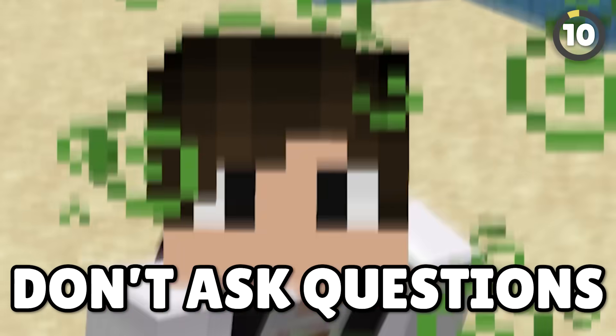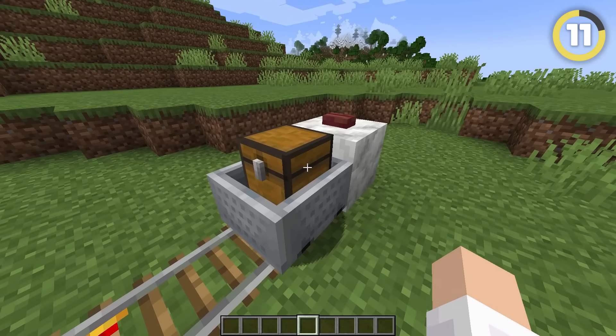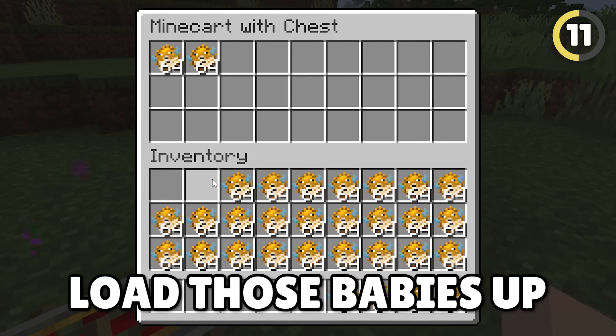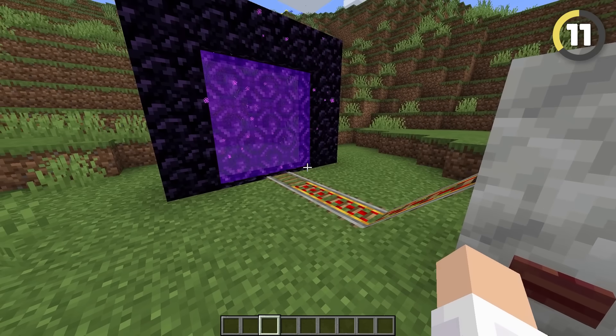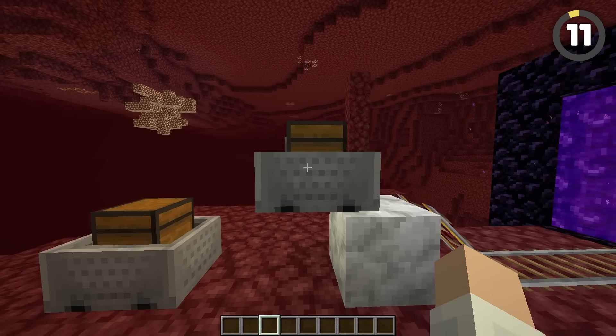What can you use this for? Don't ask questions! Moving on! You can actually send minecarts to the nether. All you have to do is set up train tracks leading directly to a nether portal, load those babies up, and when they disappear, you can go through the portal and find all the minecarts you sent over.